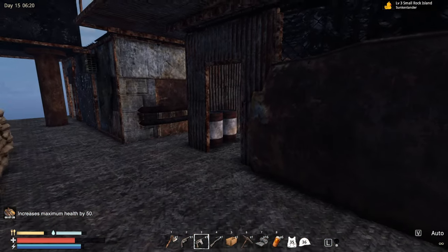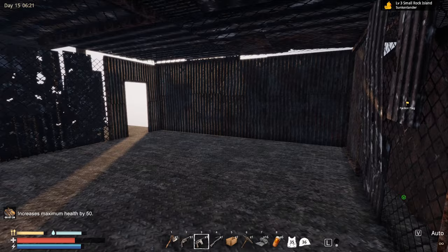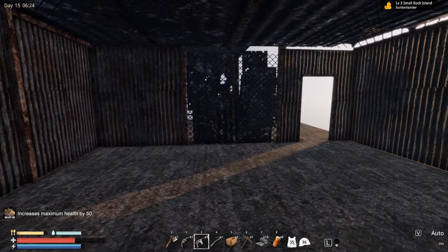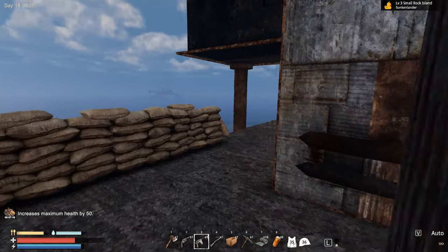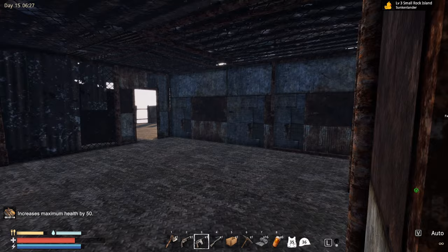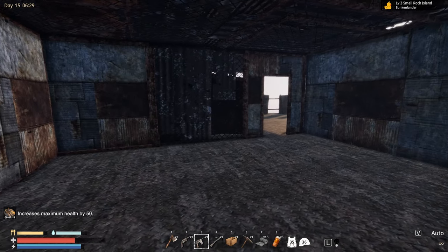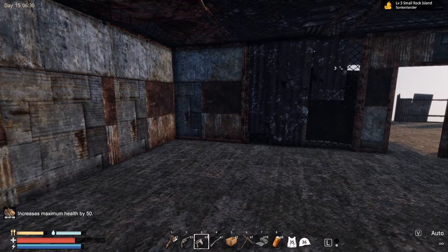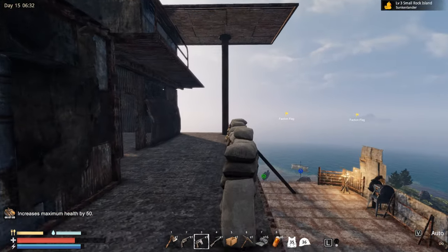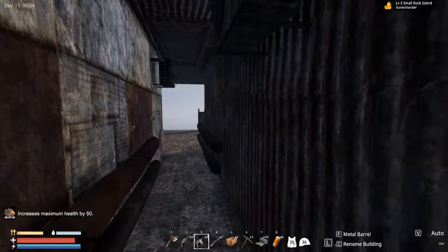This room over here is probably gonna be my kitchen area, just cooking some food and stuff like this. The other room over here is probably gonna be for the furnace — it's pretty much decent space around and we can use it for some other stuff.